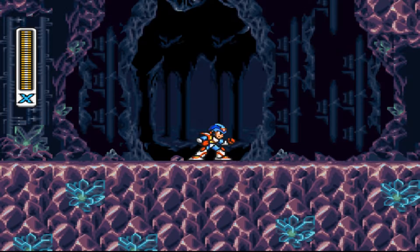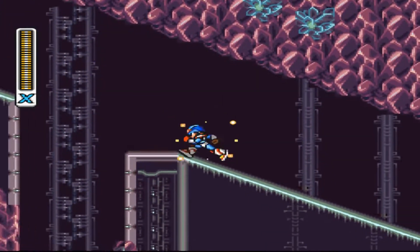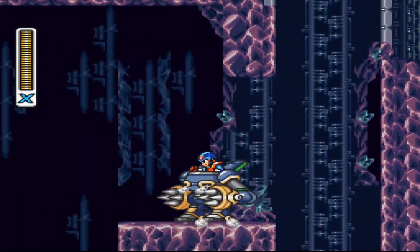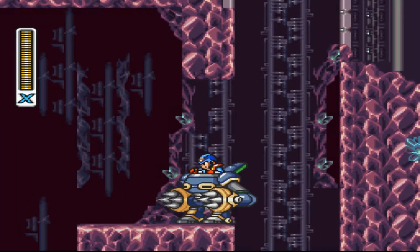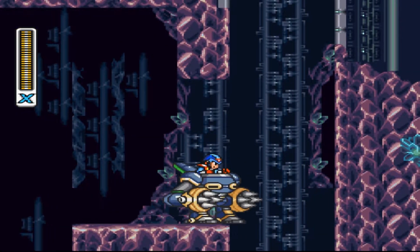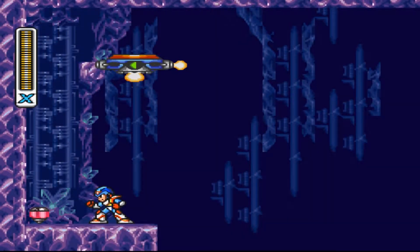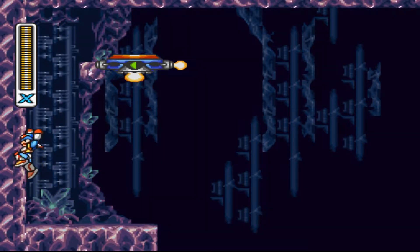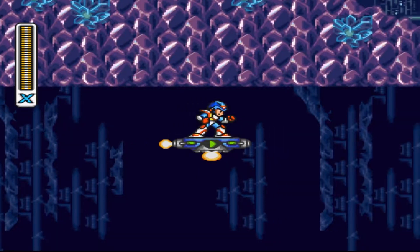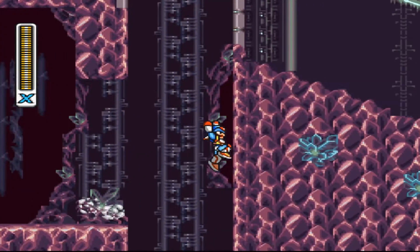We don't have the boss's weak point weapon — that's the weapon we get from Magna Centipede. But down here is the life upgrade. What you need to do is go over to the right and get this armor, fall down into this hole, then do a dash jump and tap the X button to hover, then jump out at the last possible second, jump over, and get the life upgrade. Then ride the slip back over — you have to rapidly tap the X button to hover.